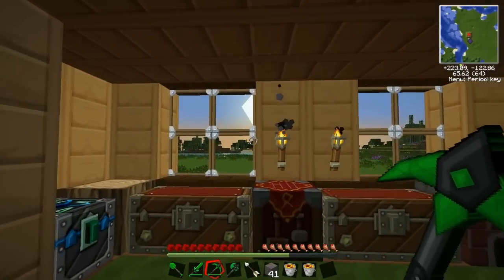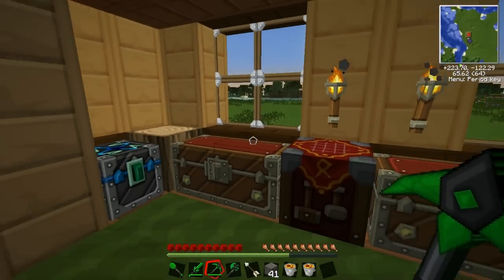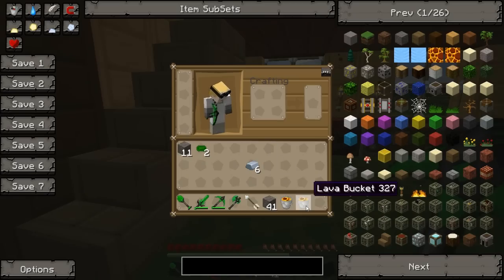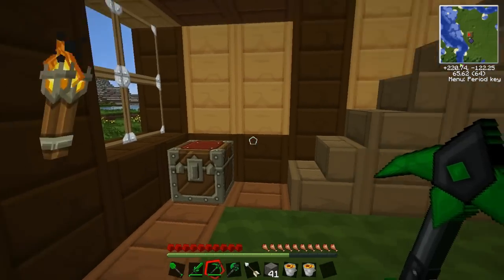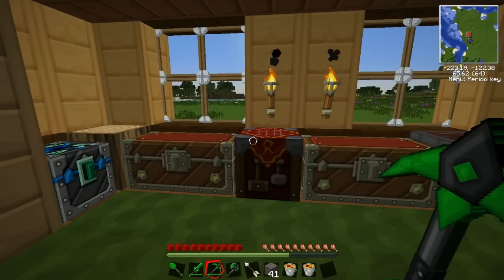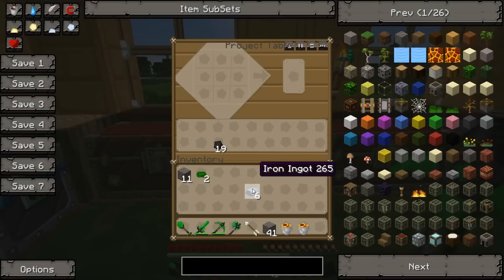Hello and welcome back to Tech It. Last time we died a lot and didn't get too much done, but we did get our two buckets of lava which is good. So we're going to be working on our cobblestone generator today, and for that we'll obviously need some water, so we need to get some more buckets.